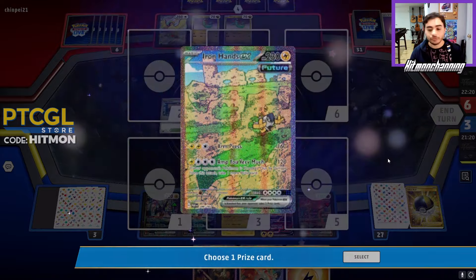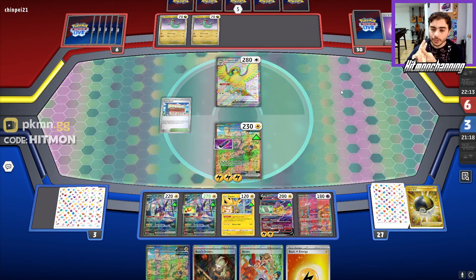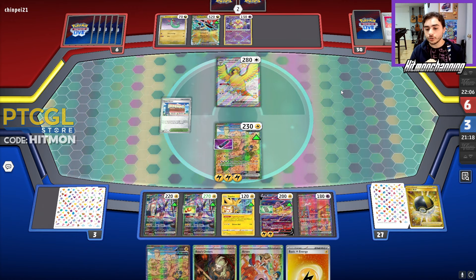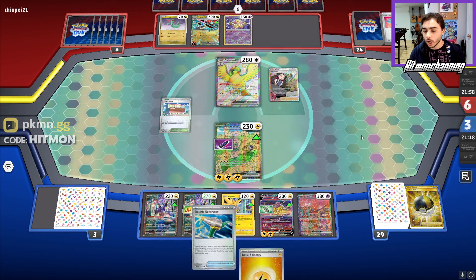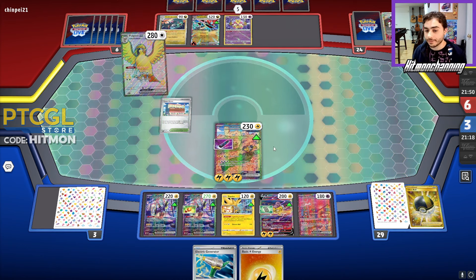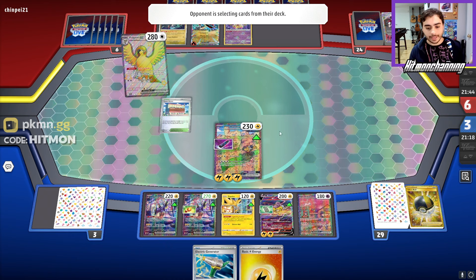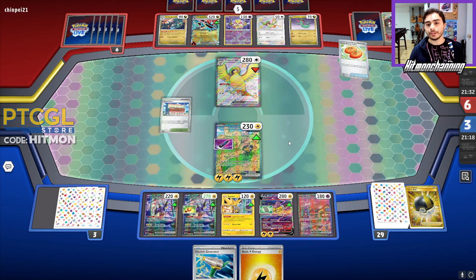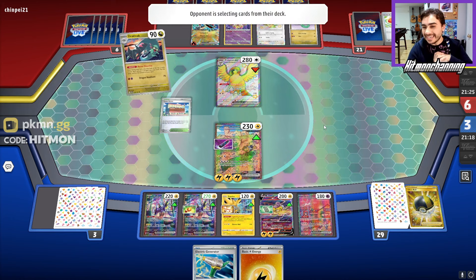We're going at three prizes now. If they play Roxanne they can Roxanne us, but we have Mew EX in play to prevent that. They're leading the Pidgeot — and the reason I want to have the Iron Hands in the active is they need Rare Candy, Dragapult, and Neo Upper Energy. They have the Rare Candy and Dragapult, and they can get Neo Upper Energy from the Quick Search. But they'll also need a Lost Vacuum to be able to take out the Iron Hands with the Heavy Baton. They actually opted not to do any of that — and now we have this insane Iron Hands EX in play with three Energies on it. It can knock this Pidgeot out, and because my opponent has been having such a slow start, we should just have a guaranteed win here.